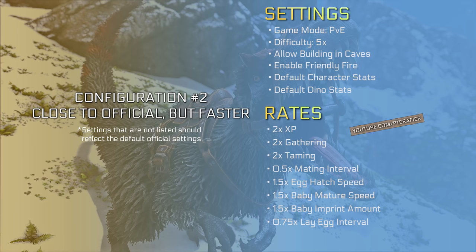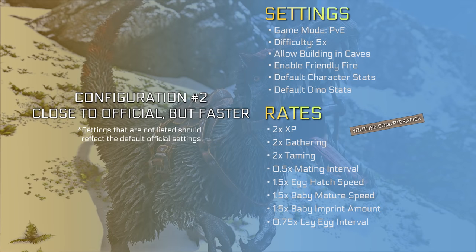Let's talk about the second configuration, which is a lot closer to default official settings. The card's settings portion explicitly shows the default official settings — technically it doesn't need to be there, but since things changed from the first card, I want to make sure you see the difference. As far as rates are concerned, we're only giving a 2x multiplier to XP, gathering, and taming. Anything related to mating has a 50% boost, so this one is definitely slower than the first configuration but still really balanced. I recommend this setting configuration for experienced players who really enjoy grinding through the game.